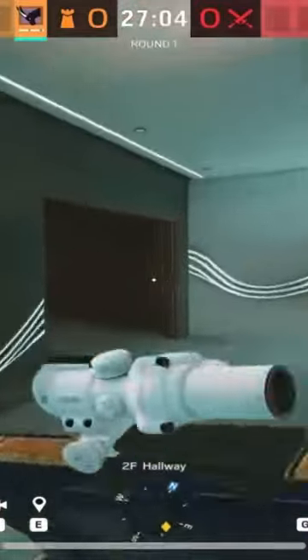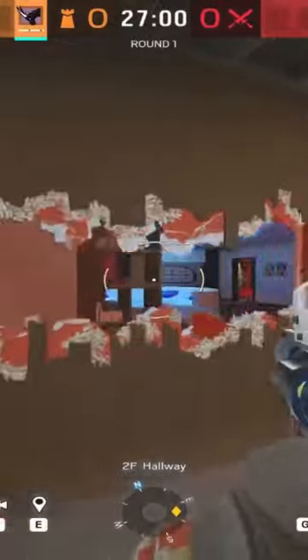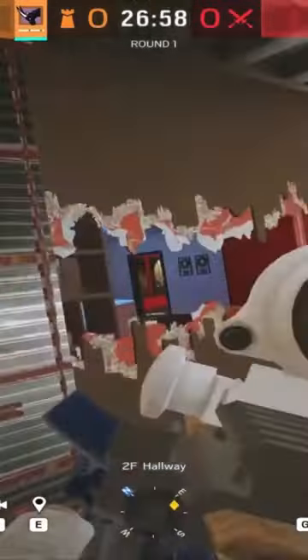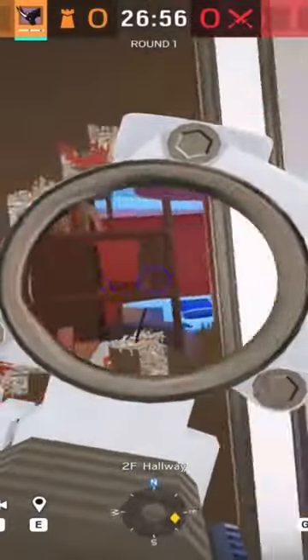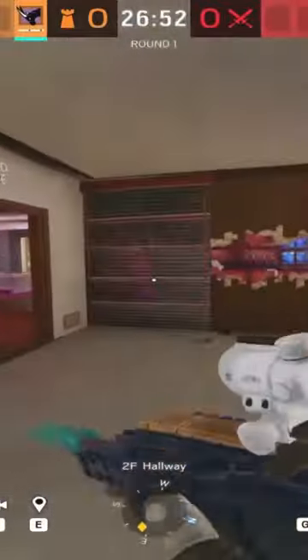I'm going to show you how to play Oryx on Coastline while defending Penthouse. Preferably, open up this wall and put a reinforcement here, so even if you have somebody playing in here, you can refrag off them if they get this wall open. If they're playing Hall of Fame, you want to put a reinforcement here and open this up as well, because you want to have full control of Hookah.